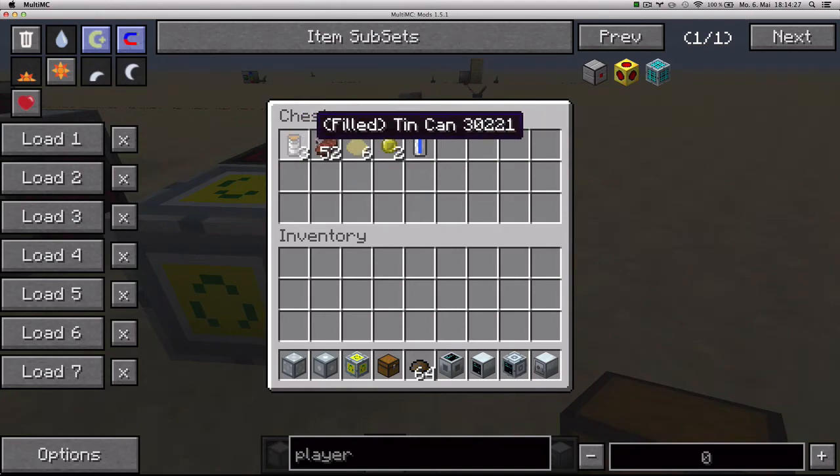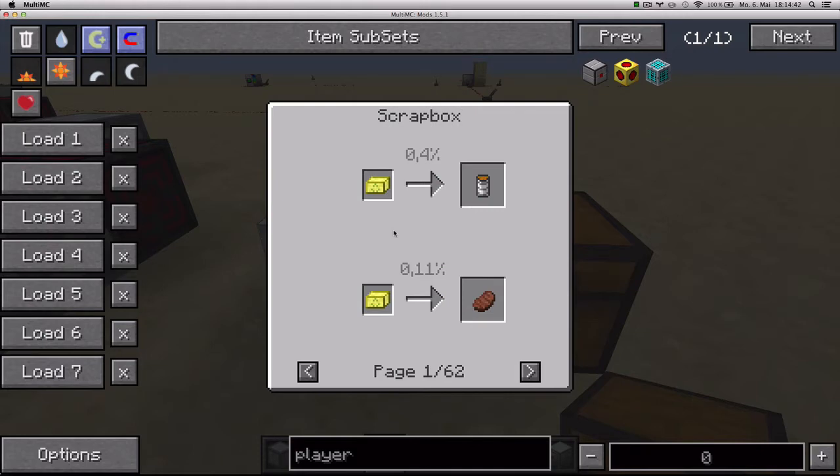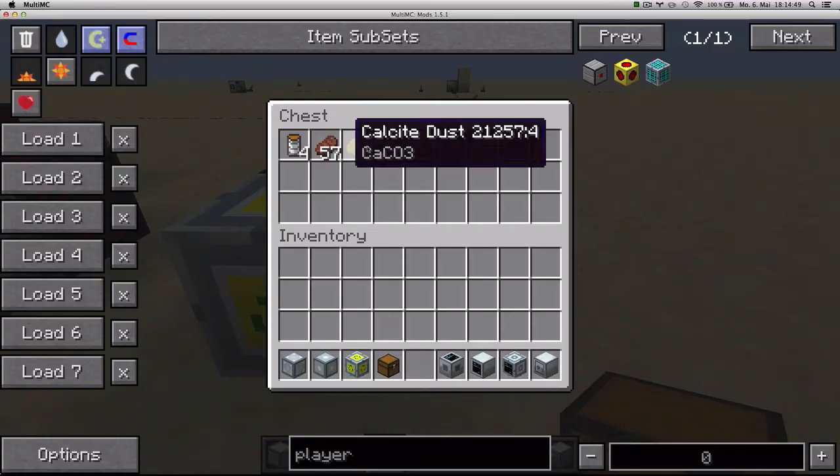You can see it generated all of this, which is normal output of scrap boxes. It can also use scrap, but of course it will generate less. The NEI button will actually show you what scrap boxes can give you, along with the percentages.